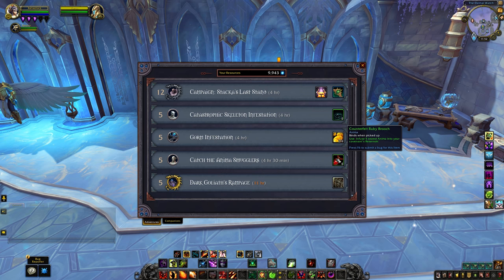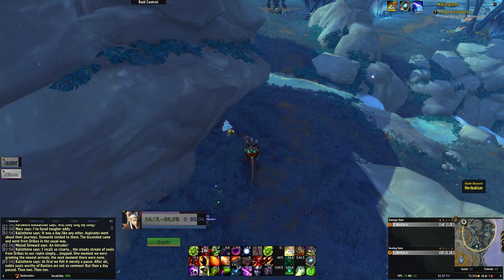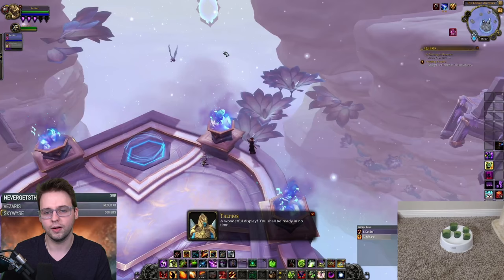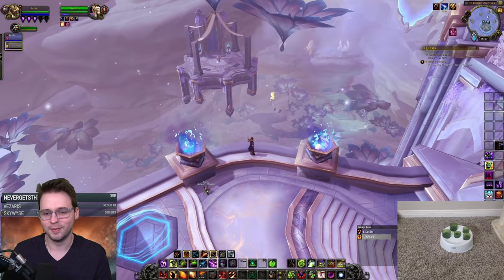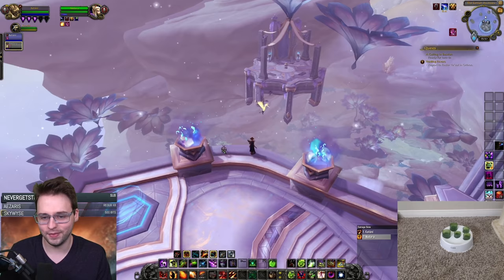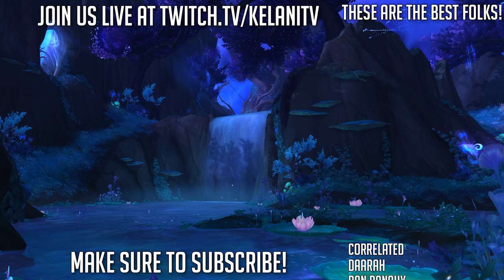That is all of the major sources of reputation you can find in the Shadowlands expansion, and what you should be focusing on if you want to get all of these new reps up to Exalted — either to pick up some of those shiny rewards, or just to add another rep to your Exalted collection. What do you think of the variety of content you can do to earn rep in Shadowlands? Are you working on any specific reps for any specific rewards? Leave all your thoughts in the comments section below. You can also find us over at twitch.tv/kalaniTV.